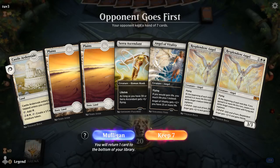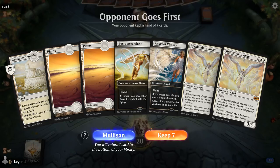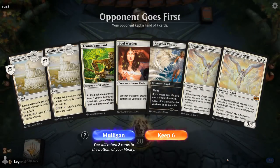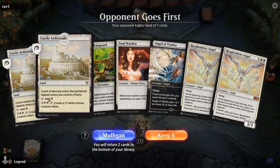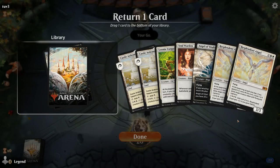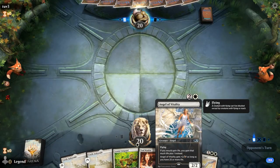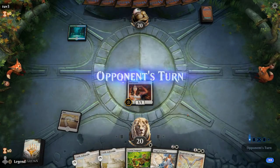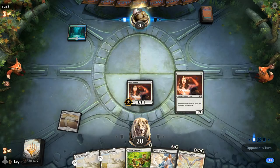Game 5, we're on the draw. This hand is not great — we're missing an extra life gain enabler. Serra Ascendant is more of a payoff than an enabler. It would be a great hand if we drew Bishop of Wings exactly, but that's only a 4-of. Soulwarden would be okay. The second hand has some issues with double Castles being awkward, but definitely has more life gain enablers, so we'll keep. We bottom a Resplendent Angel since we kind of need Angel of Vitality to help gain 5 in the same turn.